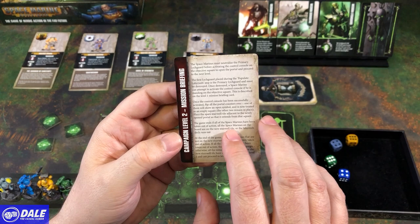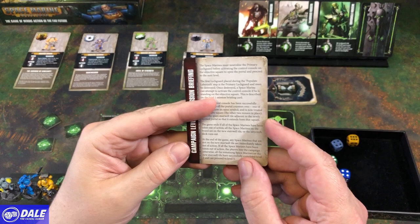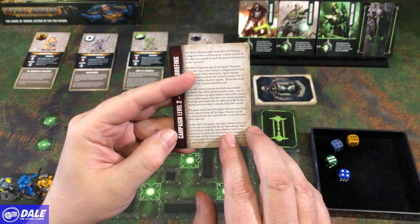Once the control console has been activated, flip all the portal counters over. One of them will show an open symbol, and this is now treated as the empty space. Place the spare stairwell tile adjacent to the newly opened portal so that it extends from that square. The game ends if all the Space Marines have been taken out of action, all the Space Marines on the board are on the new tile, or the Labyrinth deck runs out. And this is a new stack of cards there.